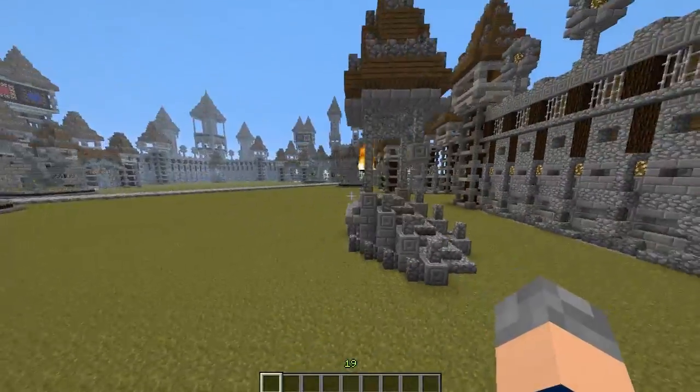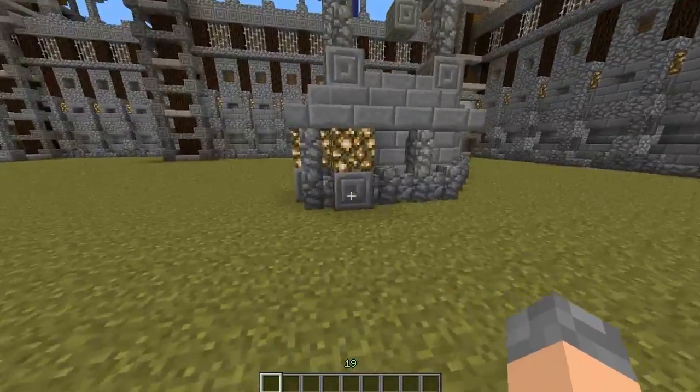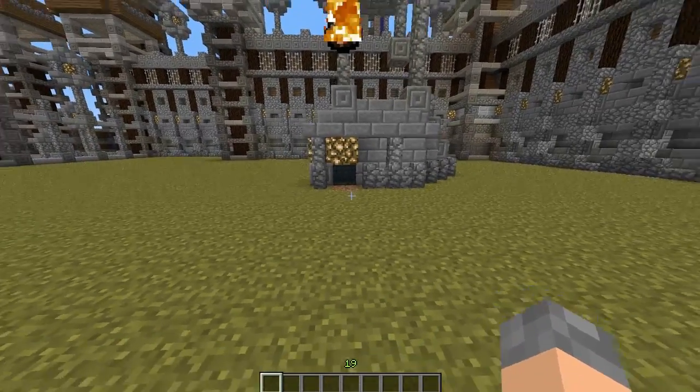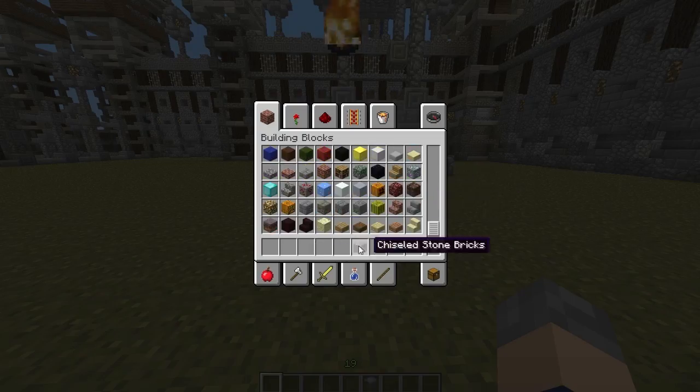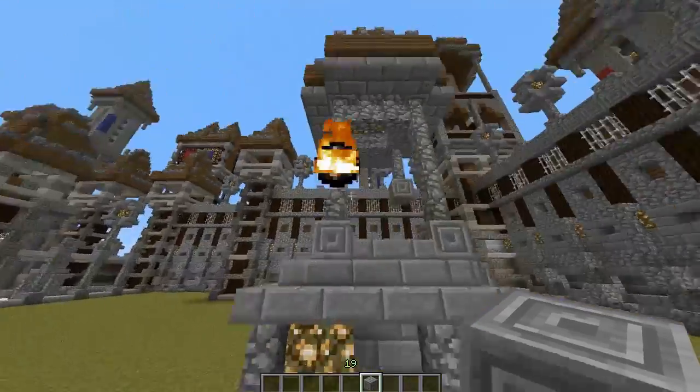It only spawns new ones when there's a player within seven blocks of the spawner — the spawner is right there, so as you can see it's spinning. But past here it's not actually spawning any. I did previously set it to a hundred block radius, so basically anyone on the map caused that to spawn.